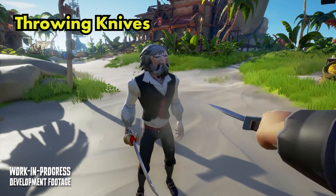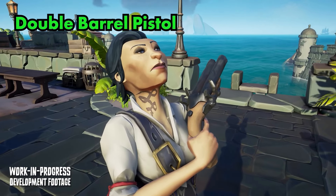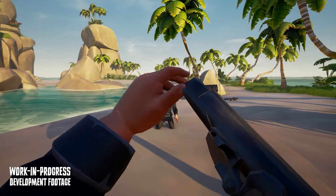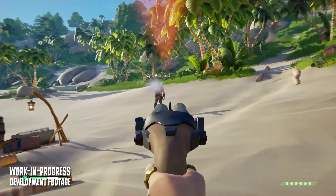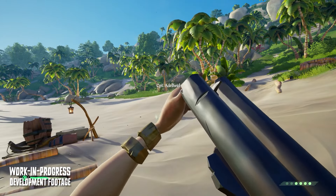We have the throwing knives, which can be used at close, medium, and long range depending on how you use them. Then we're getting the double barrel pistol. Not only will it have a faster fire rate than your standard flintlock pistol, but it also brings in more damage, with two pellets being fired at the same time.